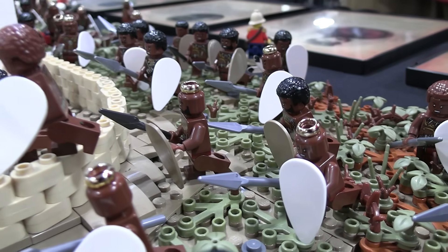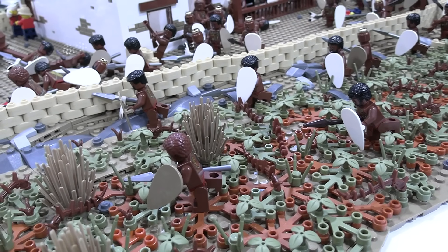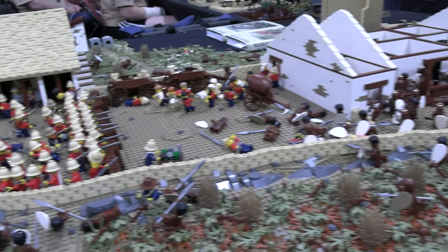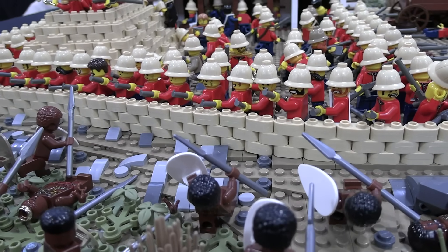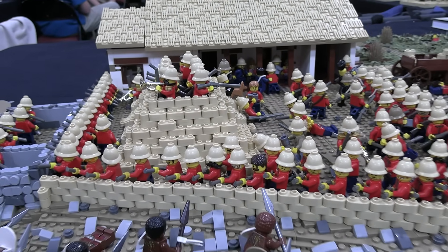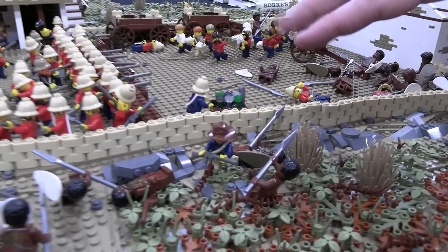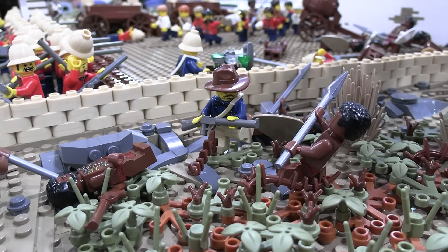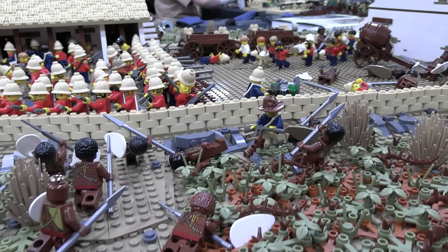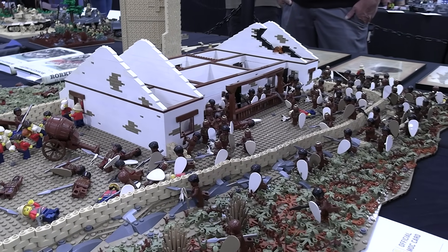This battle was very well publicized in England, so a lot of the defenders got celebrity status. There were pictures I was able to find, and I matched faces in LEGO to what they actually looked like. Corporal Sheese jumped the wall at about the same time the hospital was evacuated — there was a group of Zulus pot-shotting his men, he jumped over and cleared them out then jumped back. He survived and won a Victoria Cross — the only member of the NNC to do so.